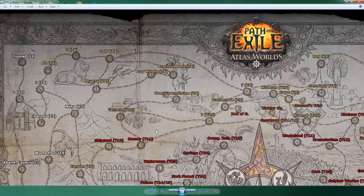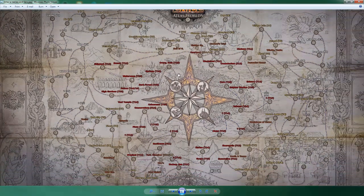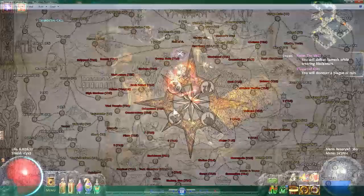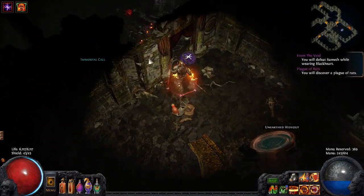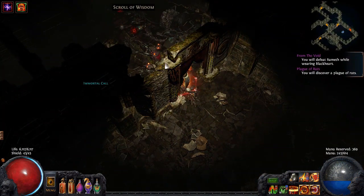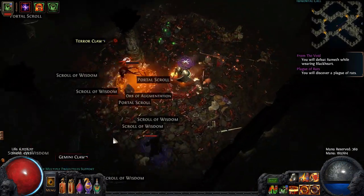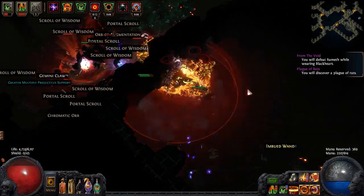Running Jungle Valley as your first one using this tactic would probably be out of the question. That's how I plan to approach the atlas — unless they just let you buy maps from other players and skip to wherever on the atlas, in which case I can probably avoid all the lower-tier maps altogether.